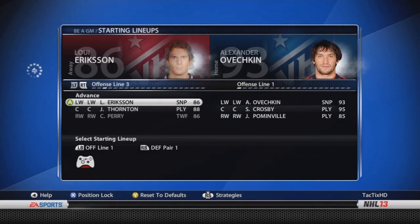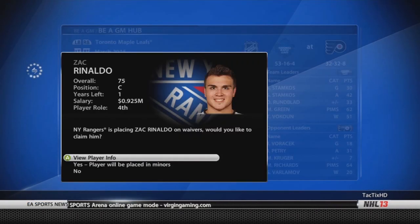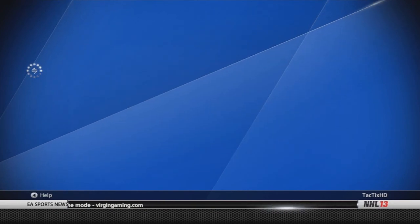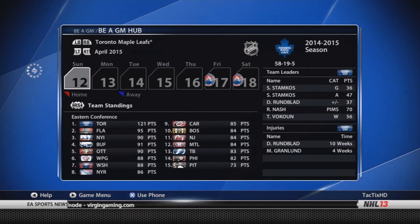On the All-Star team, we have David Runblad who made it, as well as Thomas Bokun, and I think Stamkos might have been in there too. And for whatever reason, the Rangers put Ronaldo on waivers — figured I'd pick him up. Pretty good 4th-line center at 77 overall, not bad as a waiver pickup.